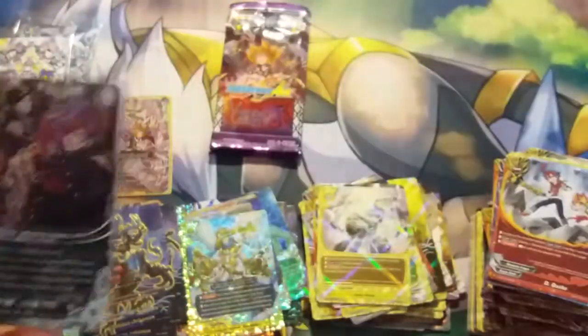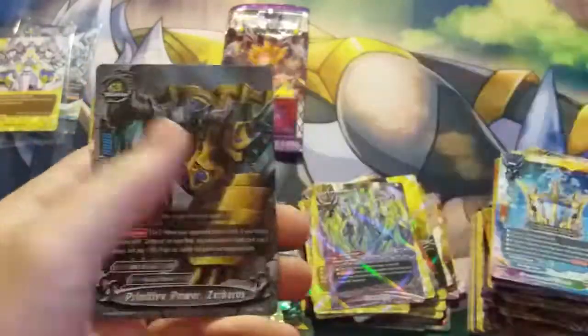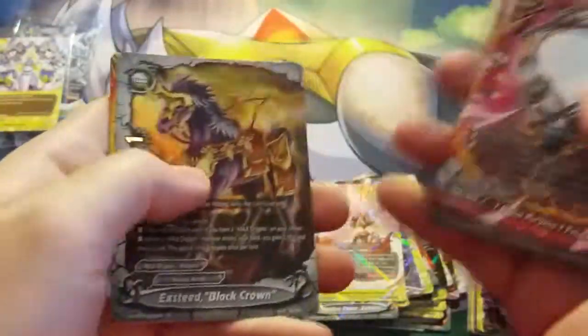Lost World is definitely interesting and has a huge impact on the game as a whole. A lot of the cards that didn't get reprinted are going up in value or becoming slowly unavailable on the secondary market. Even the cards that did get reprinted are still holding value because they're staples in almost any Lost World deck you're going to build. I hope you enjoyed this type of content — leave a comment below on your thoughts on specific sets or how the market is reacting to the changes in Buddyfight.